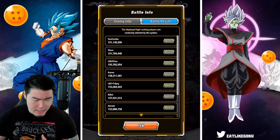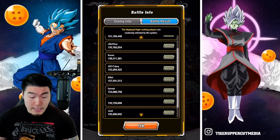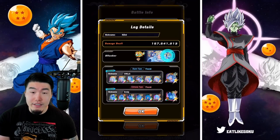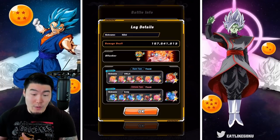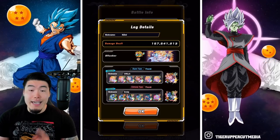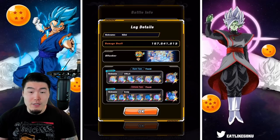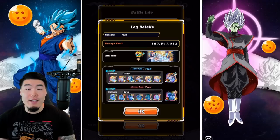The highest score I can see right now is Kido with 157 million, which is very impressive. So let's see what he used. For the attacker, like a lot of people, he used the EZ8 Int Super Saiyan Gohan. And then for the Super Saiyan side, we have a bunch of Gohans, along with the AGL LR Gohan as the connector.